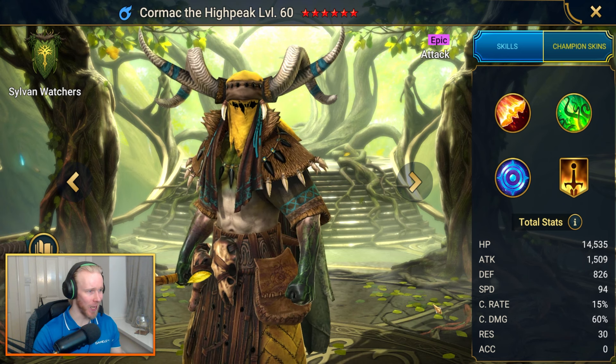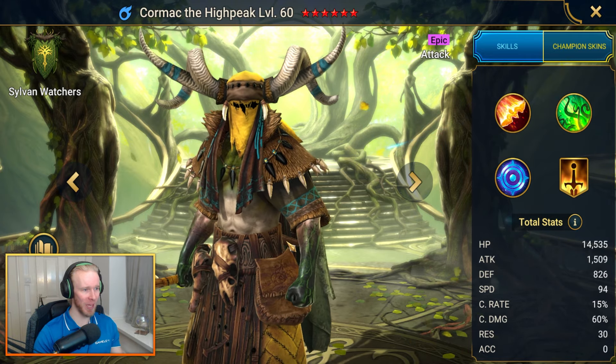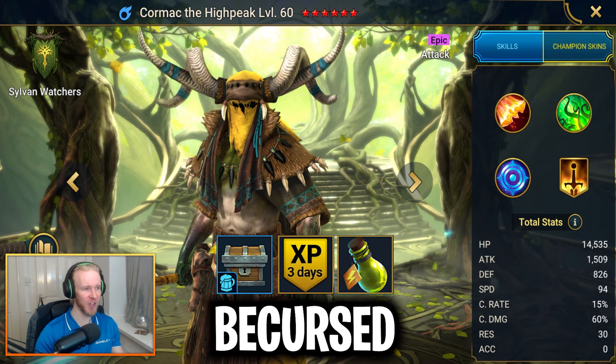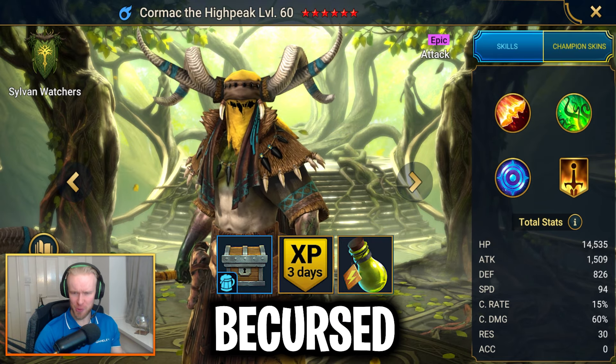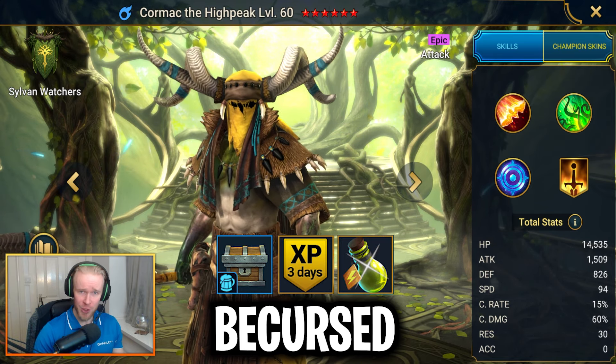Next up we have Cormac, the high peak epic attack champion for the Sylvan Watchers. To get your hands on Cormac, input the code BeCursed. You'll also be getting 15 magic experience brews, 3 days worth of experience boost, and 3 energy refills.